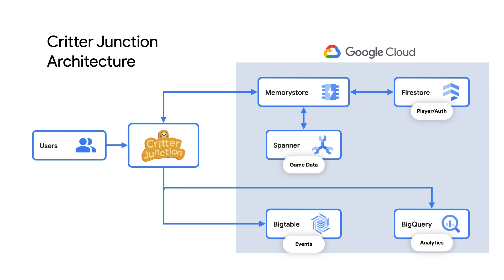So there we have it. Critter Junction used Firestore as a document store for their front-end services and real-time game data, Spanner for real-time play data and purchases, and Memorystore to cache common fetches. Then Bigtable ingests game event logs, while BigQuery helps their analytics team aggregate data from all those sources. Keep in mind, this is just one example of how to build a heterogeneous storage and analytics architecture that can span any industry. And while developing a database architecture that supports tens of thousands of concurrent players isn't easy, it is possible.